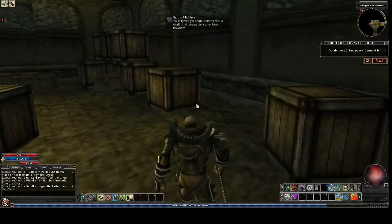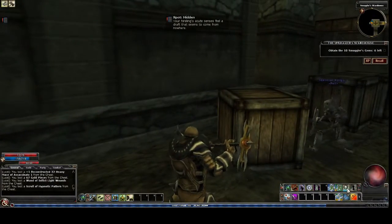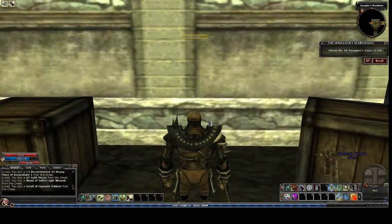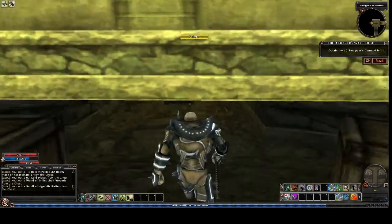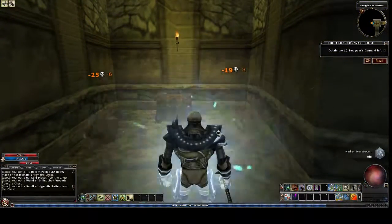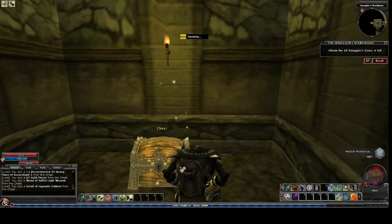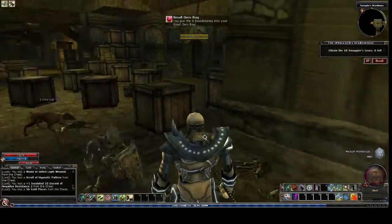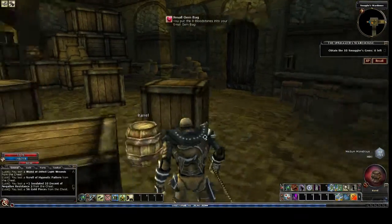Those areas that are trapped - when I pop this there's gonna be a chest and some scorpions, so we want to be ready. Come on up, do two, and kill. Good work team.